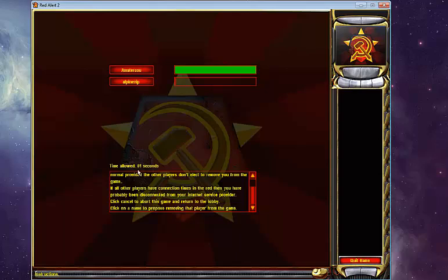Anyway, this guy disconnected because he obviously knew he had no chance in this game. Pretty basic game overall. Maybe you'll learn a thing or two about Urban Rush — that's the map. Thanks for watching.